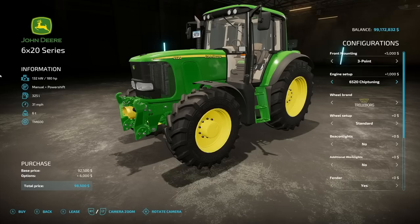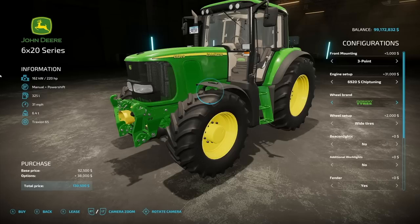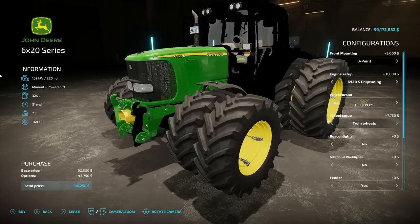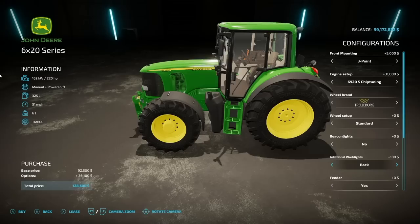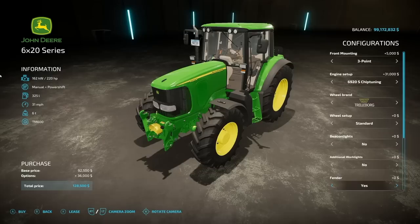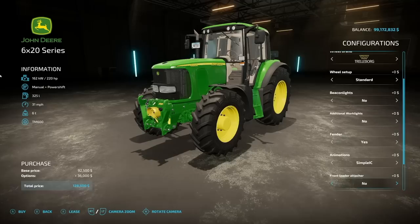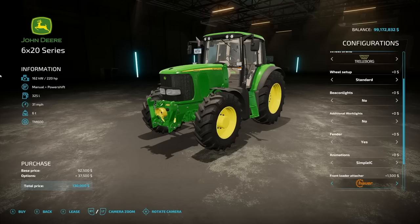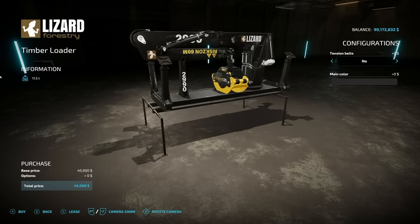Engine configs go 127, 138, 147, 162, 169, 180, 190, 200, 210, up to 220 horsepower. Wheel brands include Trelleborg, Michelin, BKT, and Continental, plus twin tire options. Beacon lights can go left, right, both, or off. Additional working lights front, back, or both. Fender yes or no, animation options, Simple IC and Simple IC mouse control — likely PC only. Front loader attacher options for John Deere, Quickie, with and without bracket, plus design color options.